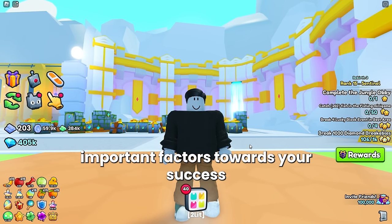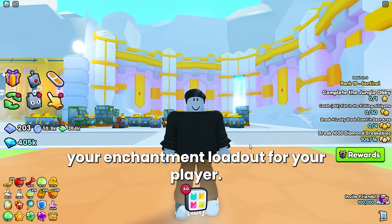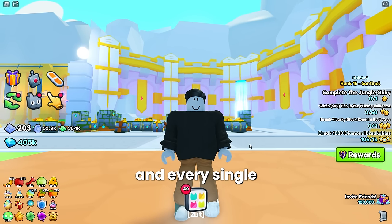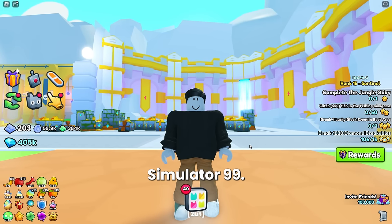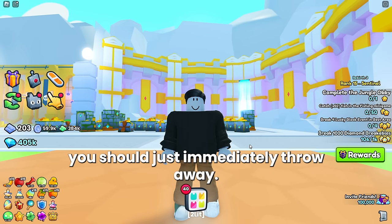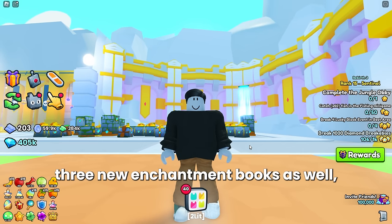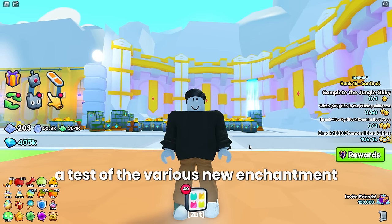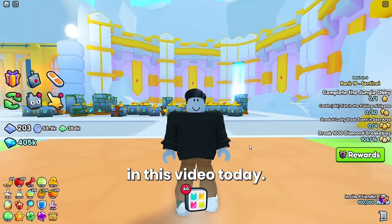One of the most important factors towards your success in Pet Simulator 99 is how you choose your enchantment loadout for your player. In this video I'm going to be going over each and every single one of the enchantments that we currently have in Pet Simulator 99 and which ones you should be equipping to your loadouts and which ones you should just immediately throw away. In the new update we received three new enchantment books as well, so we're going to be going over those and I'll be showing you a test of the various new enchants.